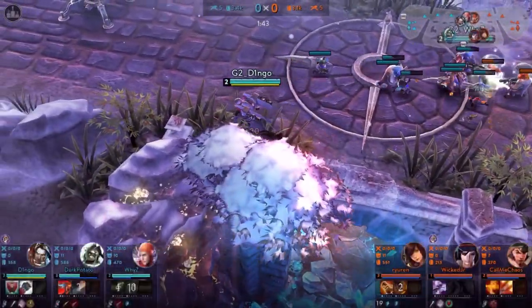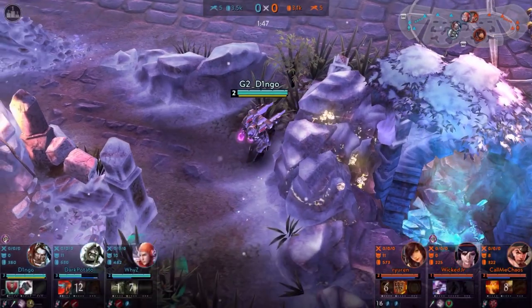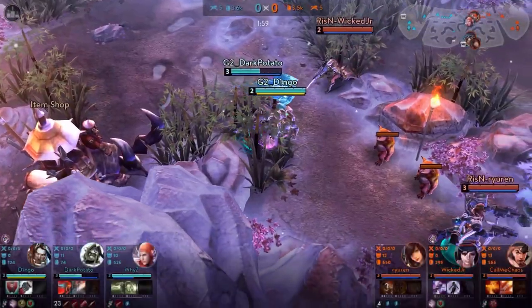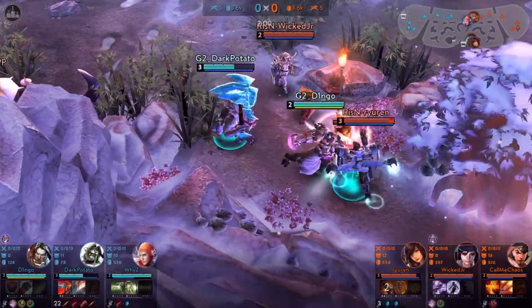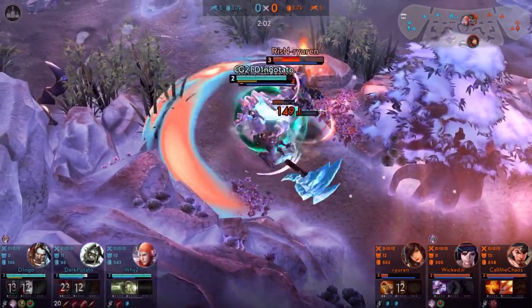Rotation is really, really important early. When you see your jungler has almost finished the jungle round, rotate down — you might get a 2v2 situation in the jungle. If you feel confident and strong, go for the fight. This time don't focus the support, go for the carry.